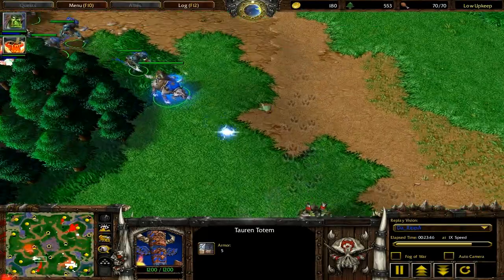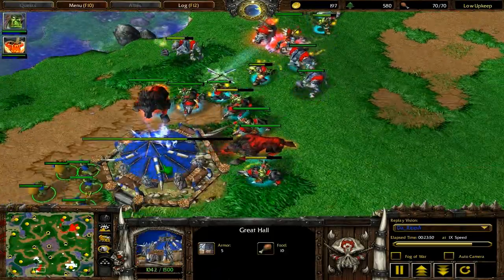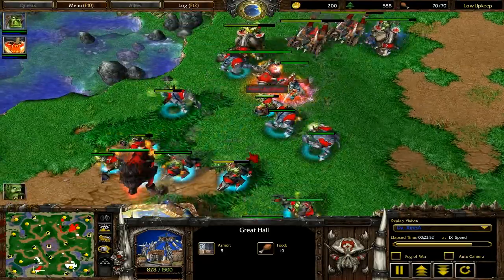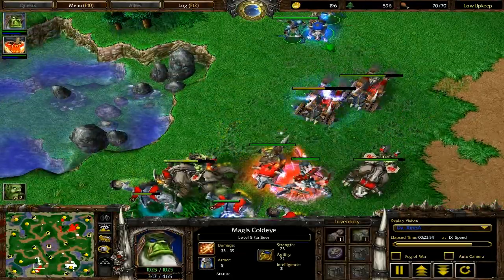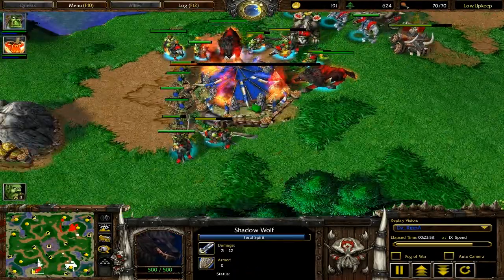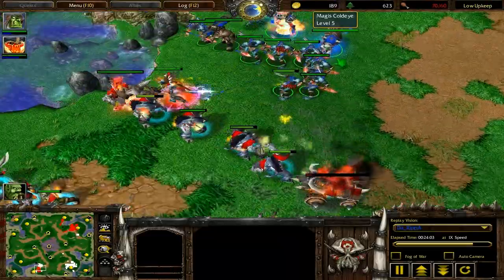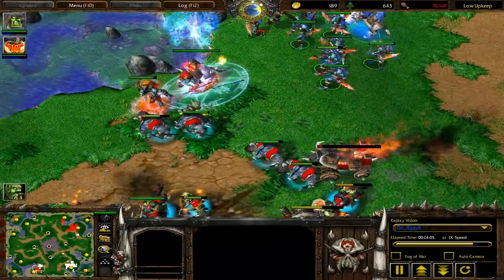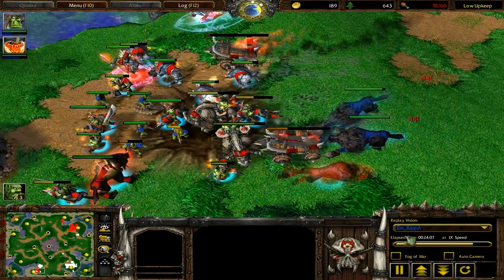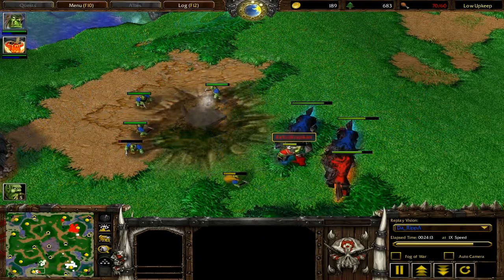Ripa now has some Taurens in his army, and at this time it's a really bad situation for Crazy Cat. He's lost his tech advantage — he's kind of stayed in Tier 2 while Ripa's gone to Tier 3. You'll notice he used Ensnare on all those Peons to stop them from repairing. He immediately town portals out as soon as the base is destroyed, but he actually leaves a Grunt and a Wolf behind, so that's bad news for him to lose that Grunt, but still a good move to have taken out that expansion.